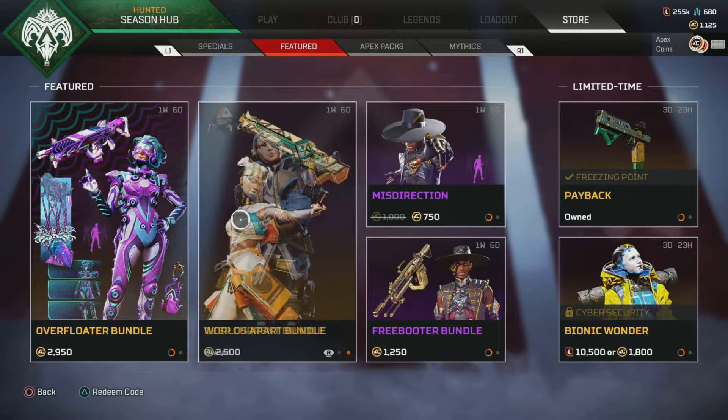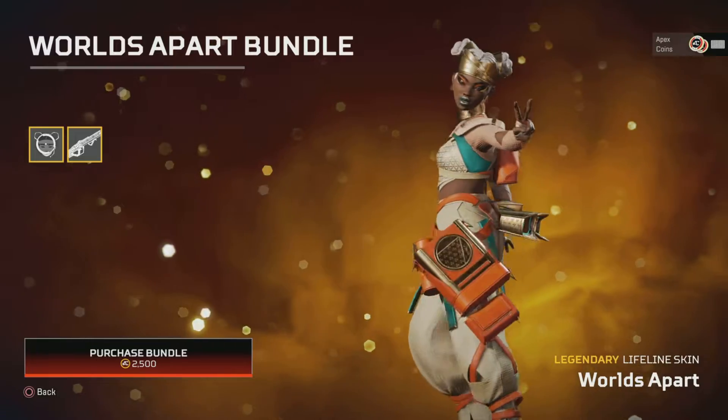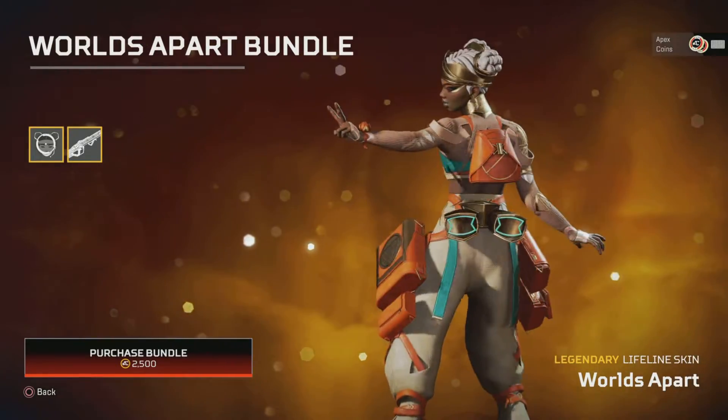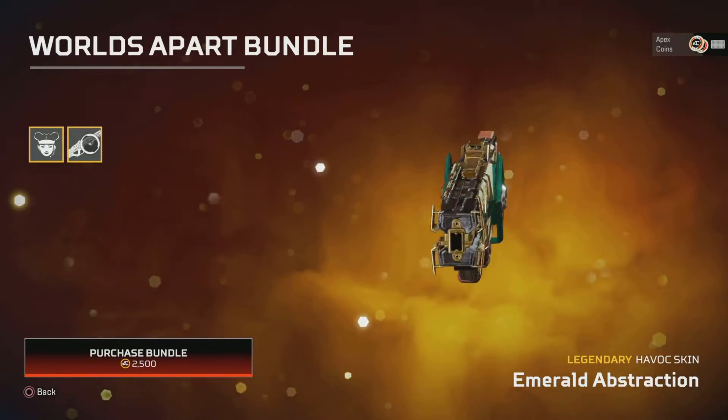We've then got Lifeline still here, so we've got the Worlds Apart skin. Another beautiful skin, definitely worth getting if you're a Lifeline main, and that comes with the Emerald Abstraction for the Havoc.